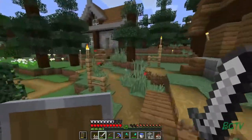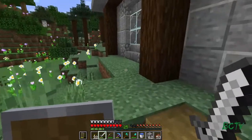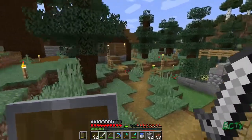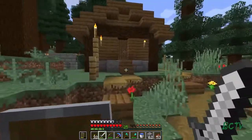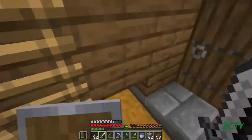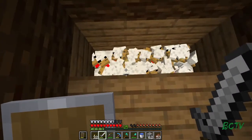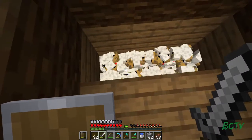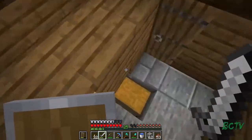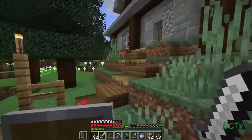I might actually have to move those villagers over here - I might do that this episode. I was planning on starting an automatic chicken cooker farm. I have plenty of these guys and I don't really want them in there anymore because it's really annoying, plus I need some feathers. So I'm going to empty out this chest and kill some of those guys.